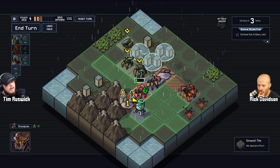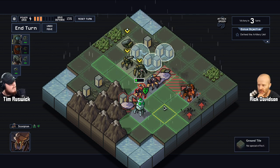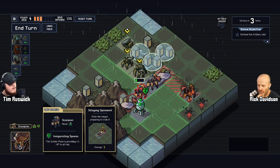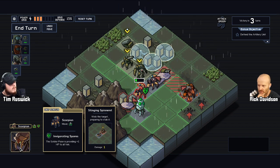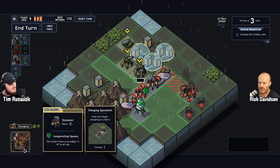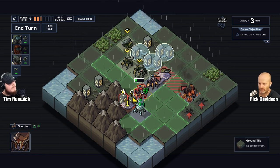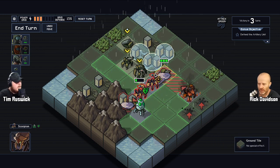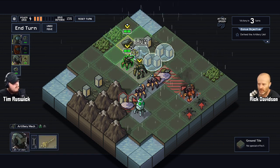Now he's selected and he's got a little outline around him. What are the little green heart things — is he getting healed? I believe that's his invigorating spores — that's a special ability. The soldier sign is providing plus one HP to all Vek around him, so he's buffing nearby units. Yeah, I want to take him out — I don't like that.